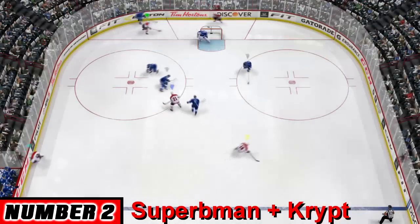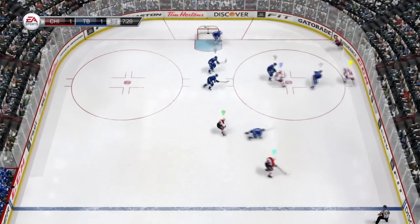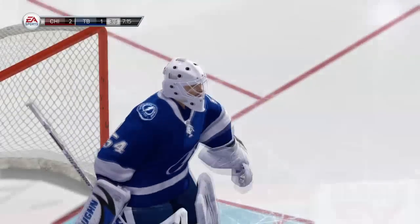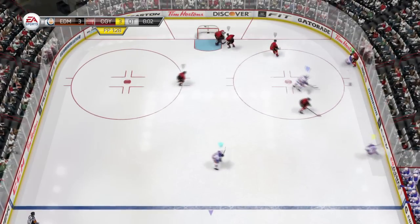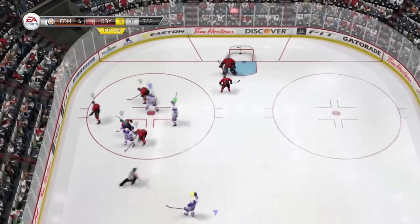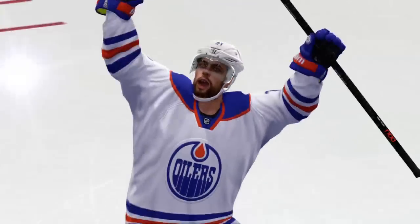Number two on our list is actually two highlights in one — a pair of nice highlight reel goals from Superb Man and Kryptonite. Superb Man pulls off a nice little old school Ric Flair and backhands it past the goaltender. Kids, that's what you got to do as a defenseman: wait for your chance and put the puck in the net. And then Kryptonite, in overtime, picks up the loose puck, pulls off a toe driggie, a backhand hizzy, and then goes far side with a wrist shot to win the game. A pair of nice individual efforts.